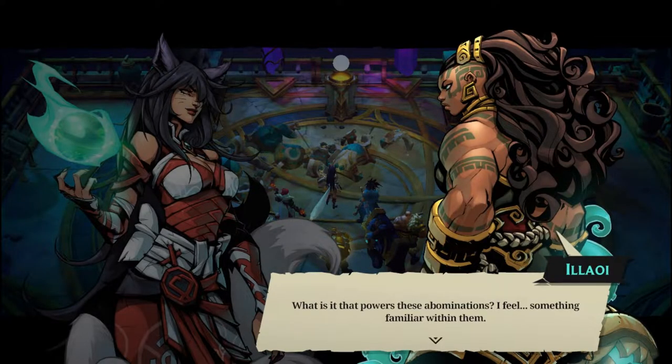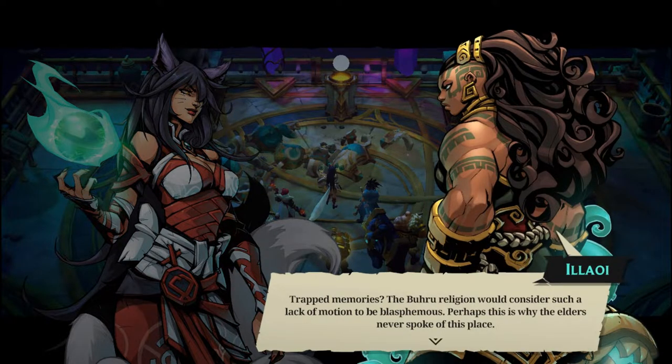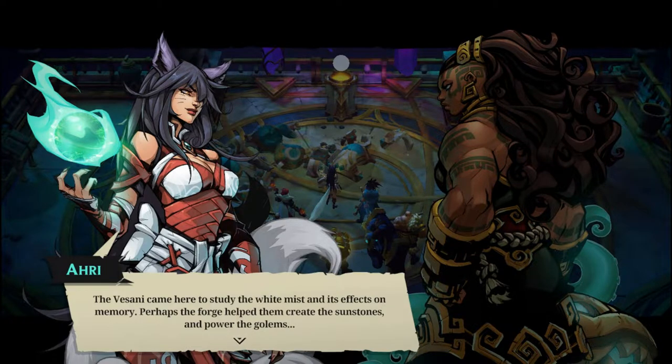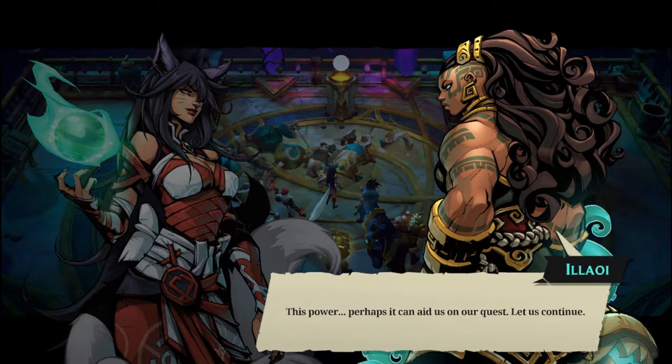What is it that powers these abominations? I feel something familiar within them. They're sunstones — the same as I carry, but they seem to hold memories. Trapped memories? The Buru religion would consider such a lack of motion to be blasphemous. Perhaps this is why the Elders never spoke of this place. The Vassani came here to study the White Mist and its effects on memory. Perhaps the Forge helped them create the sunstones and power the golems — an interesting use of their abilities. Though my own ancestors may have shunned such practice, I will not be so hasty with my judgment. This power — perhaps it can aid us on our quest. Let us continue.